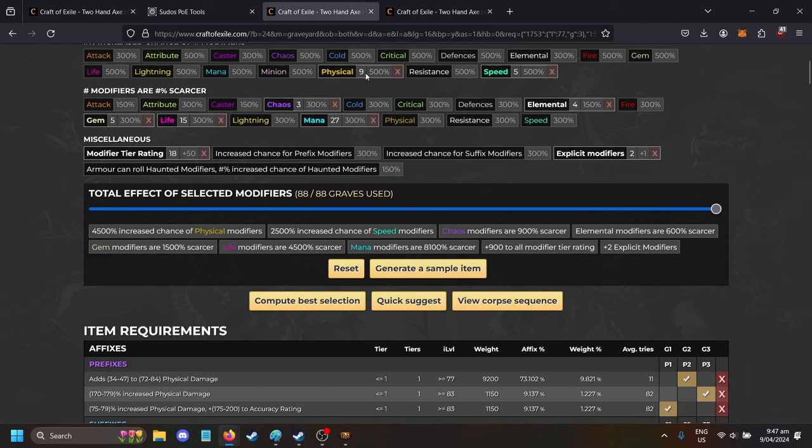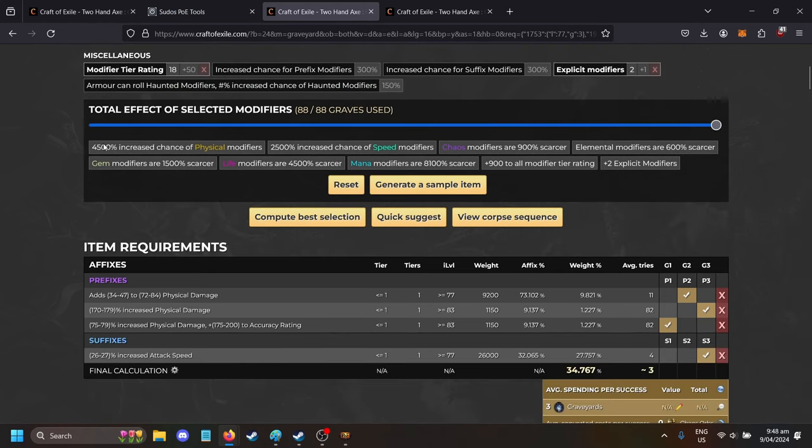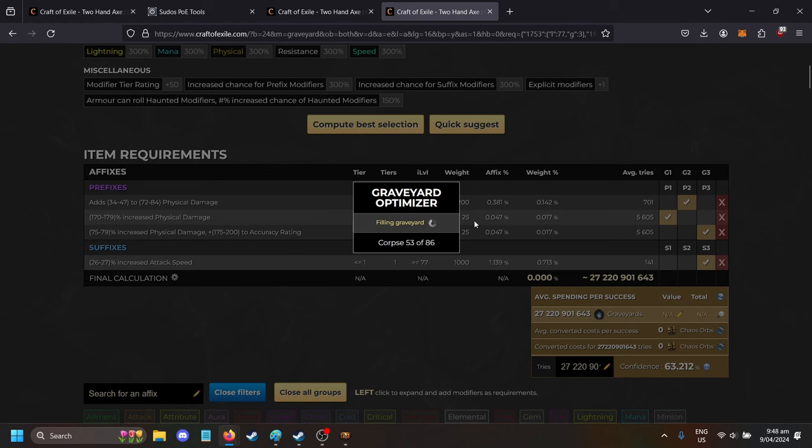So it's got nine physical modifiers, five speed modifiers — that's the total stats here. You can see it's got a 34% chance for the craft to be successful, so roughly one in three, takes about three goes.